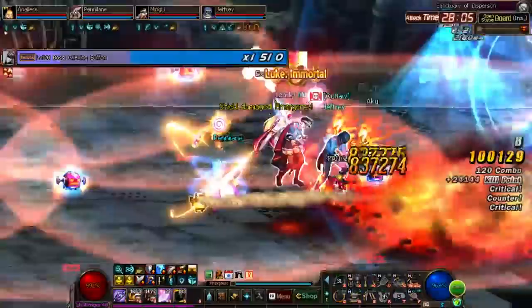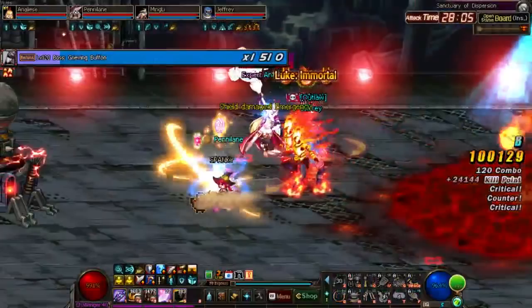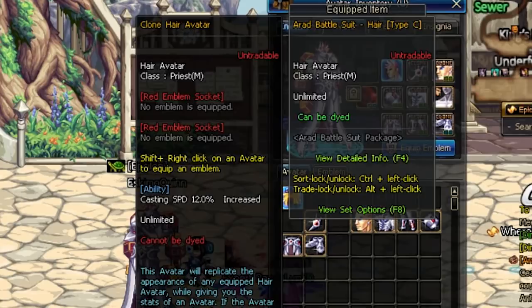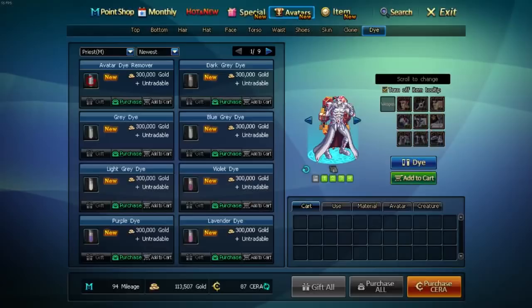There, now you've got it. You're pretty dang cool right now, but what's that you say? You want to be cool inside the dungeons as well as chilling in town? Okay. First, we have clone avatars. These avatars won't change your appearance at all, but they'll provide you with a couple stat buffs that you can use to make your character more powerful.